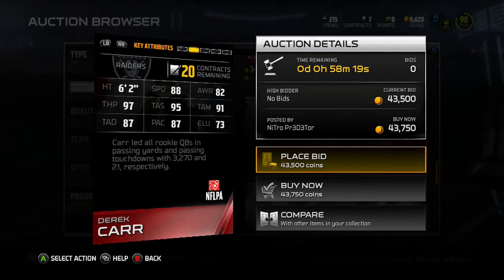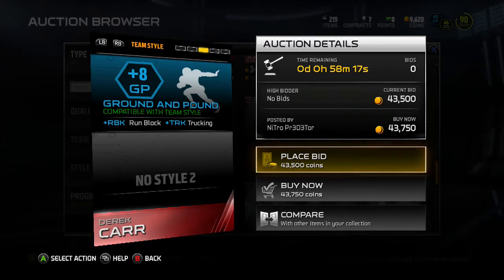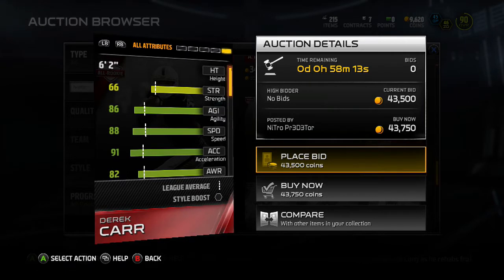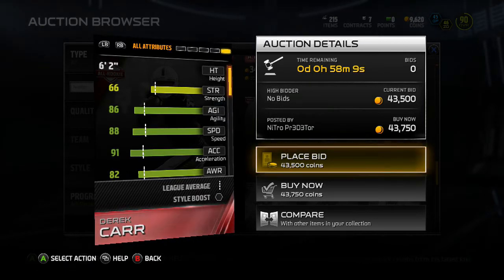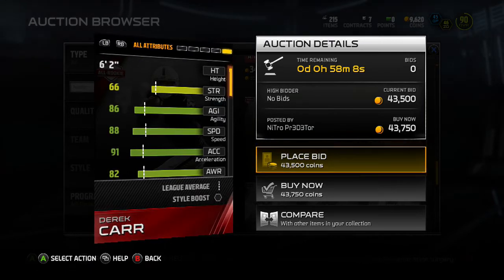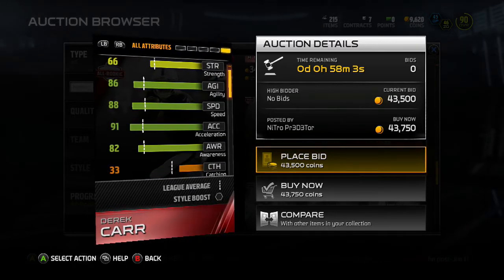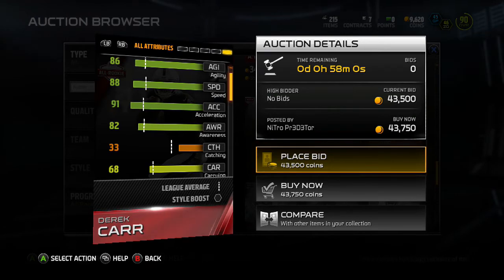Ground and pound — that's not bad at all, actually. He's 6-2, not that mobile, but he just adds 8 to ground and pound. So he's 6-2, speed ain't too good, so he's clearly not a mobile quarterback. He's probably just a throwing, in-the-pocket kind of passer.